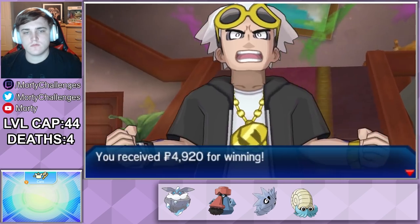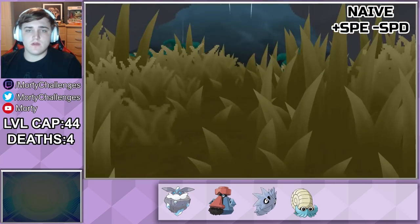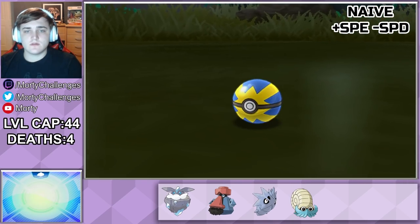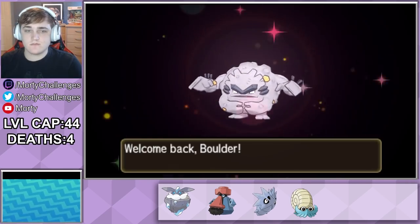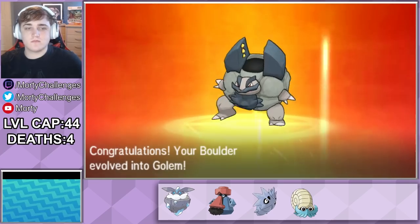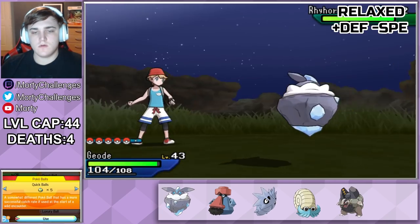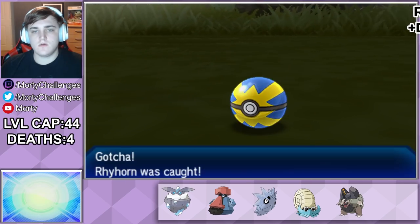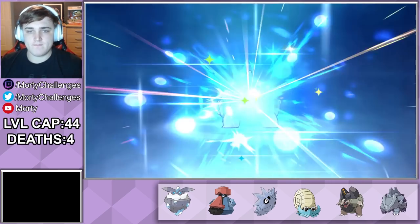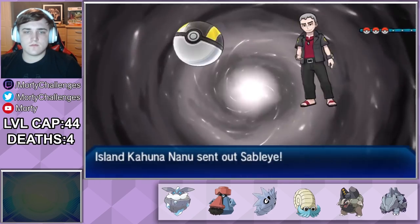With Guzma down, we've now unlocked Route 17 and we can finally get ourselves an Alolan Graveler. It gets the name Baldur as I think that's quite fitting. Then I set it up so I can trade with myself and evolve it into a Golem. This means we're able to go back to Route 12 and use the Island Scanner to run into a Rhyhorn. This very quickly ends up evolving into a Rhydon, and with that done we are now ready to take on Nanu.